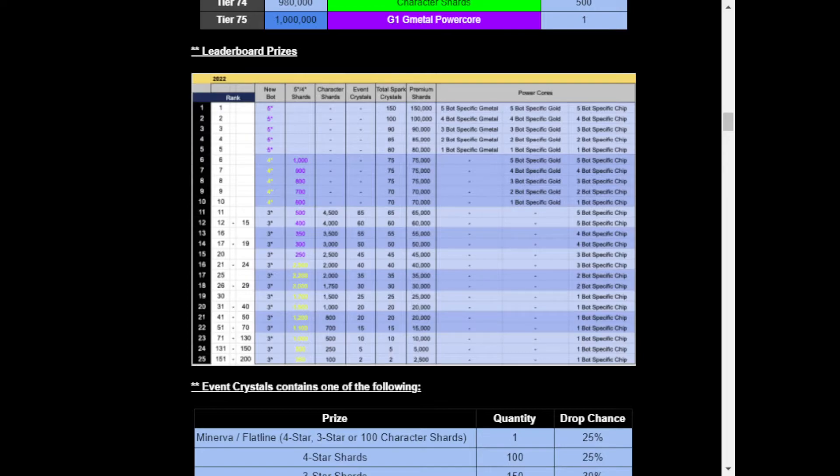In the newsletter there are leaderboard charts. The top five scoring will get the five-star, numbers six through ten get the four-star version. If you haven't seen my video on Flatline, it's a pretty good buy — it's going to easily be the best healer in the game. I'd say even the top 10 is worth going for because I tested the four-star and it's pretty impressive even at that level. All the rest of the top 200 will get the three-star.